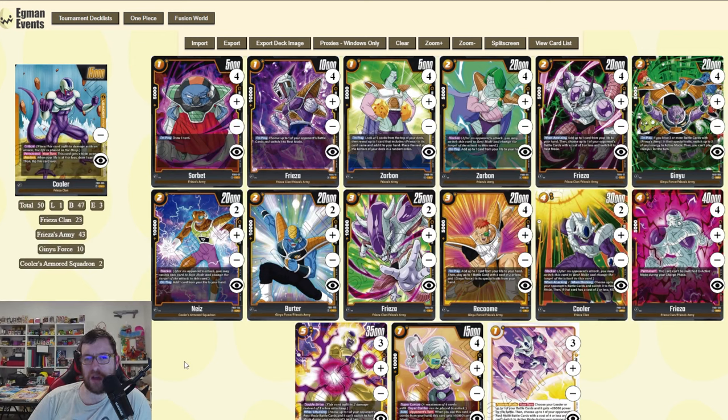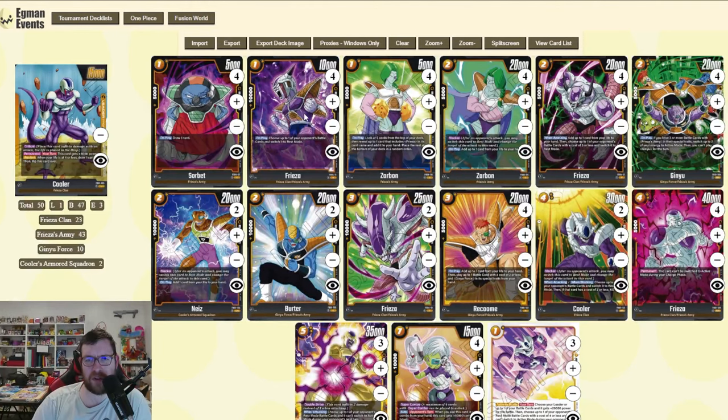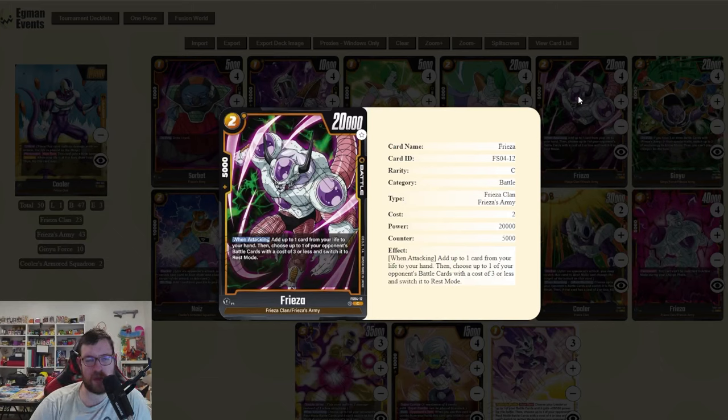We have a Ginyu package, which I wasn't on board with for the first couple weeks but ended up testing and found really strong. For the first couple turns, you want to find a one-drop — either Sorbet or Zarbon. If we go second, sometimes I like to play Frieza and just attack into their body. This is a 10k that's also searchable from Zarbon, so I generally play this at four copies. We also have two-drops: Zarbon, Knees, and Frieza — Frieza being the best one pretty clearly.